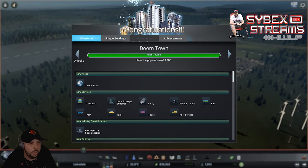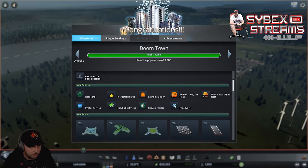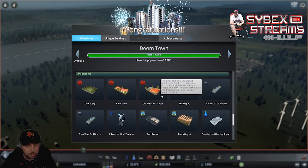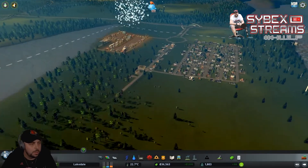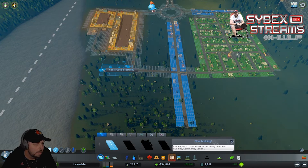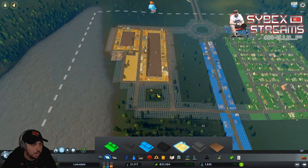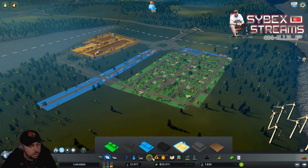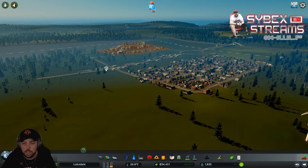We're already back up to 1,800 pop. We're starting to unlock more transit options, another block to expand the ore industry specialization, a lot of new policies to specialize in different things, new intersections and road types. We've also got the heating pipe for the Snowfall DLC but we won't mess with that here. We've got a huge chunk of money because of the upgrade, so I want to go ahead and expand our industry area. We'll zone one more little block here - industry hasn't been a problem for retaining people, so we'll be all right.